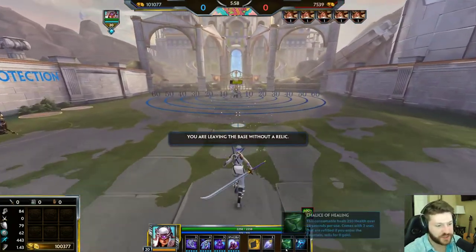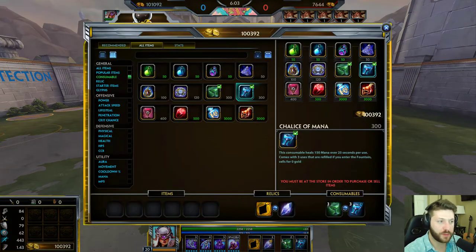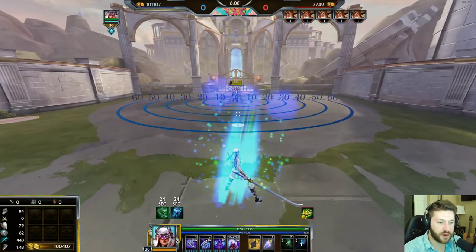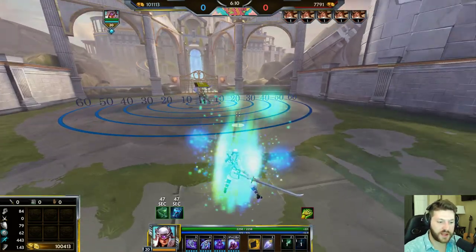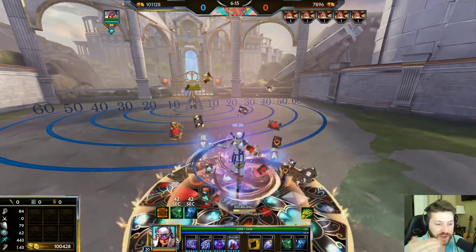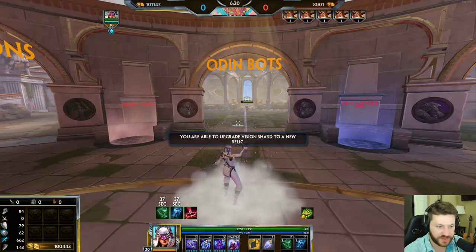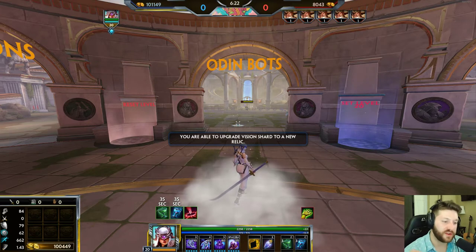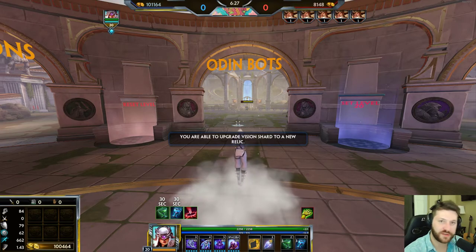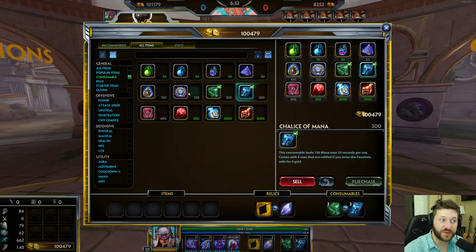The special ones are the chalices, which basically give you three uses each. They're more expensive — 300 versus 50 for one — but once you use them all and go back to base and enter the fountain, it replenishes back to three stacks and you can use all three again. So in the long run, if you're constantly popping potions instead of buying 10 health potions, you can buy one chalice of health and every time you go back to fountain it will refill. I don't find these as useful as the warding one, but they are useful in certain situations.